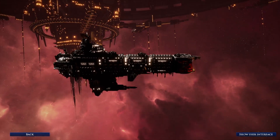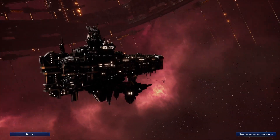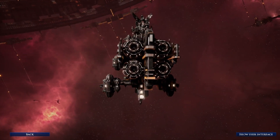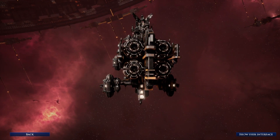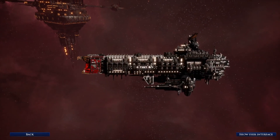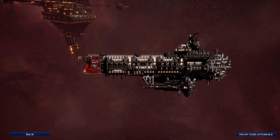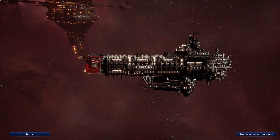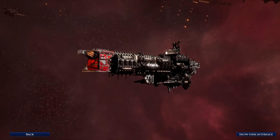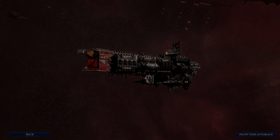The Oberon in theory has the ability to do anything, but is the definition of a jack-of-all-trades. It lacks the firepower of the Apocalypse and Retribution classes, and lacks the suffocating squadrons which the Emperor can deploy. It also suffers the same weakness of most Imperial battleships in that it is a slow-moving vessel. Impressive as it may be, it may still be the weakest candidate of all the ships of the line in the game for the Imperial Navy.